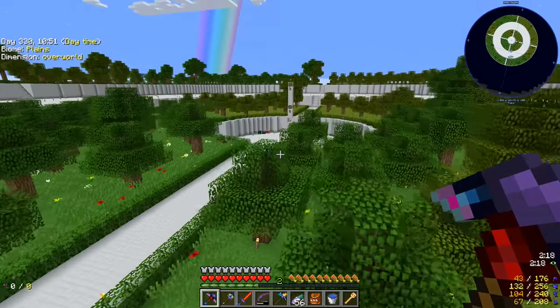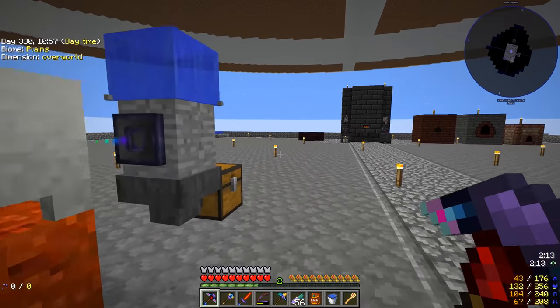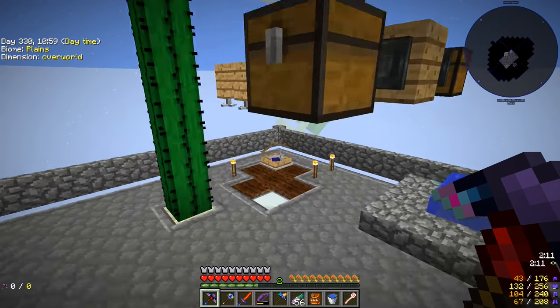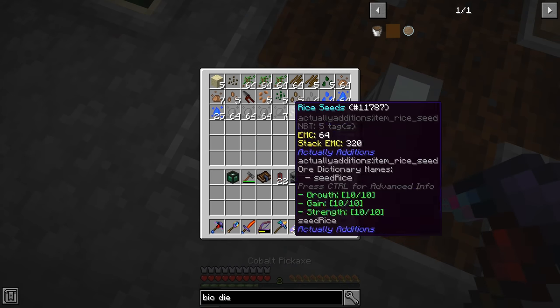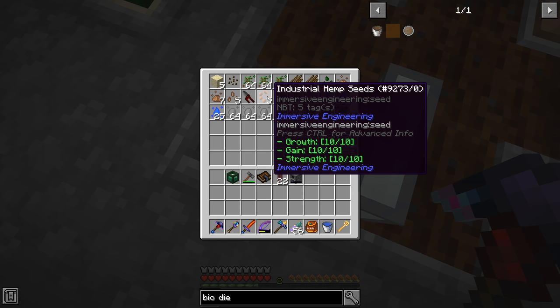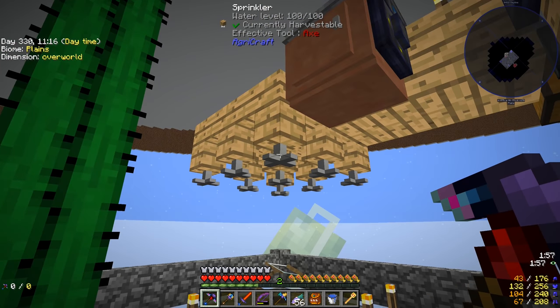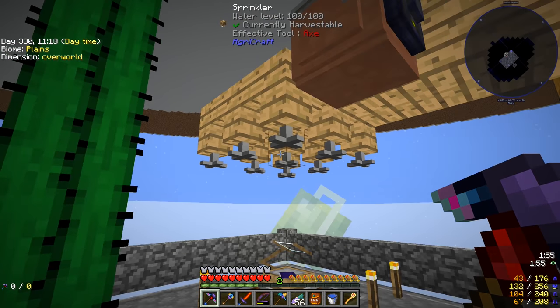The hemp seeds were the first seeds in this modpack that we did AgriCraft with and got them to 10/10/10. So these grow fast and produce a lot, but we don't really have a great way to fully automate it - we could set up sprinklers, an item collector feeding into drawers, there are ways of doing it.